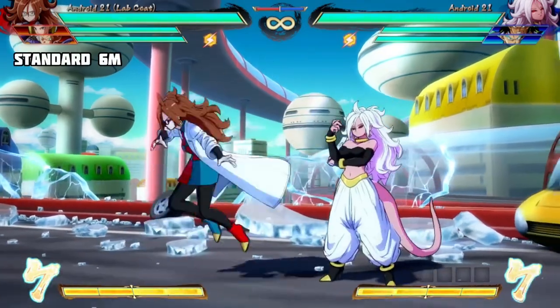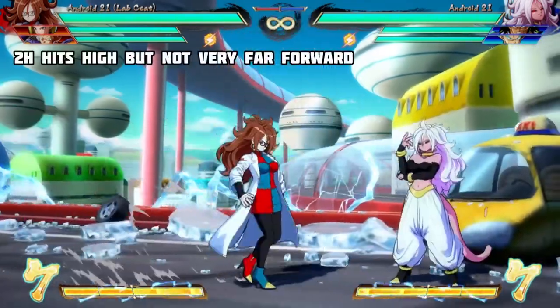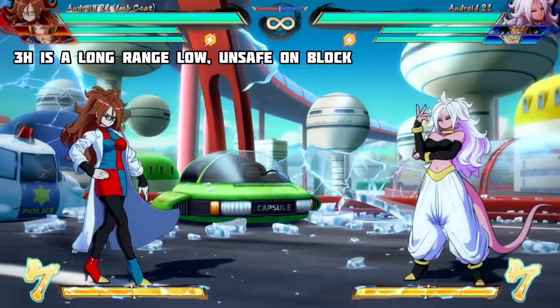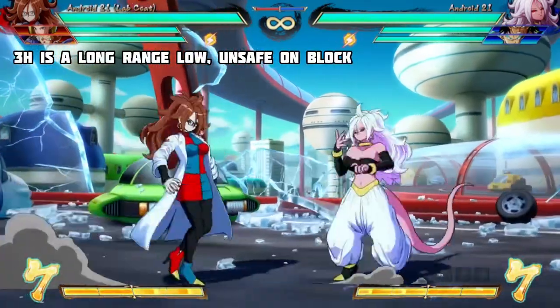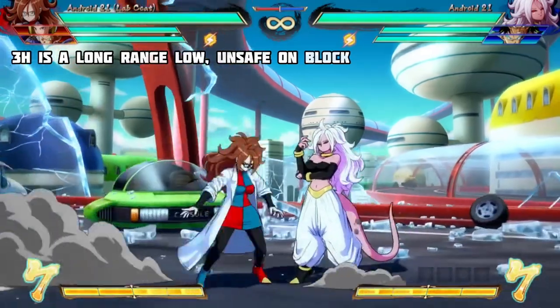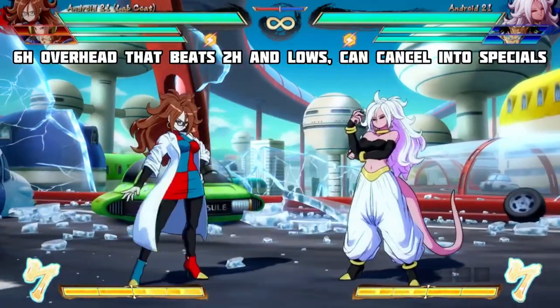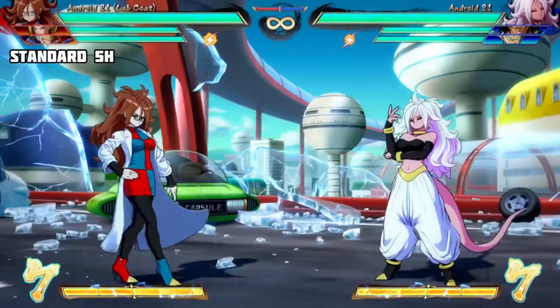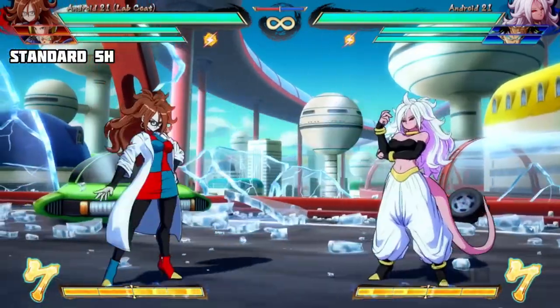6M is standard, nothing special. 2H has high vertical range but doesn't move very far forward, much like Janeimber's. 3H is a long range low — it's unsafe on block. 6H is an overhead that crushes 2H as well as lows, and it can be cancelled into her specials. 5H is pretty standard, with some fairly good range.